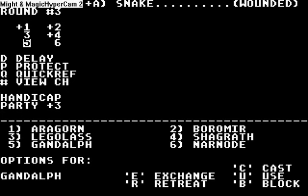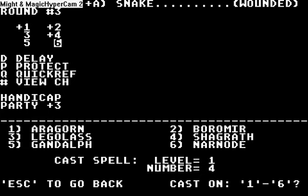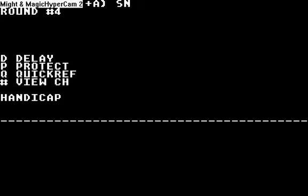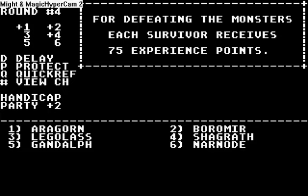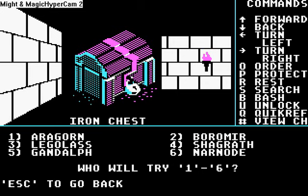We will cast a flame arrow, or however it's called. You want to remember numbers 1 and 4 — if you have a sorcerer selected, that means flame arrow; if you have a cleric selected, that means cure wounds. However, it's better to just look at the manual all the time you're playing. Let's search — and yes, we have an iron chest.